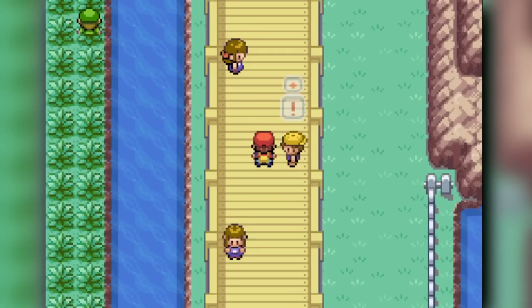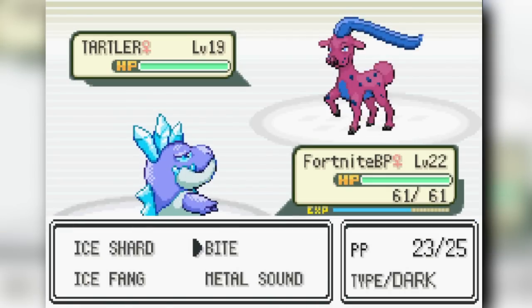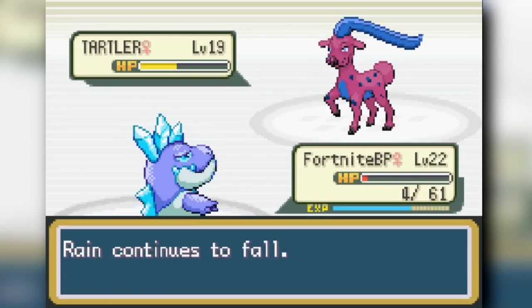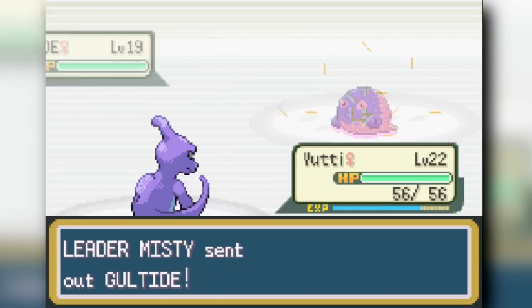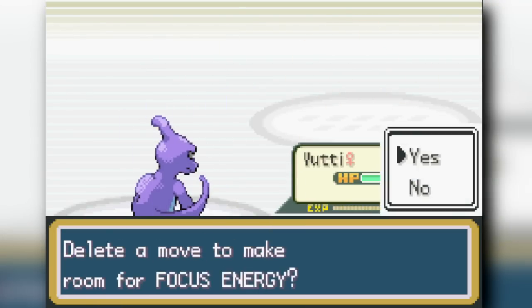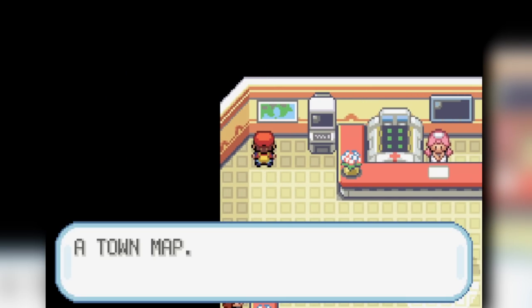We face Misty for the second gym. She opens with a water-type Natu, which my Crocodile two-shots with Bite. I stay in against a Stantler that looks like a Cobalion-Keldeo mix — my Crocodile does chip damage, then I switch to Charmeleon who Dragon Rages it down. I sacrifice Chikorita against the Gulpin line, then Metal Claw Jynx multiple times before finishing with Aqua Jet. We earn the second gym badge.